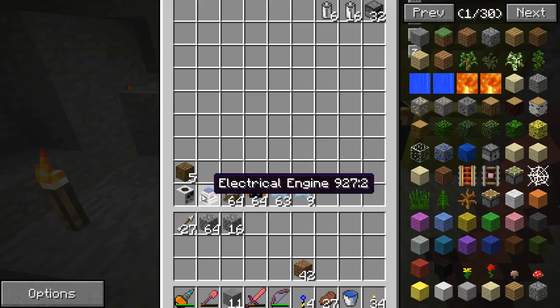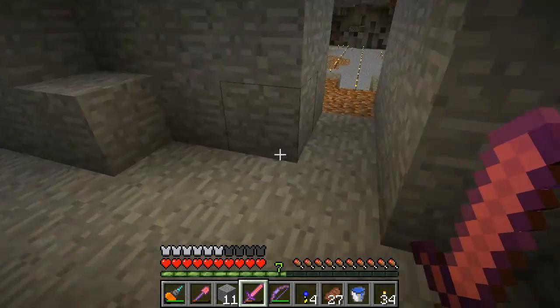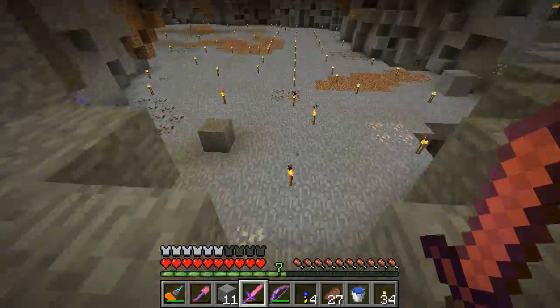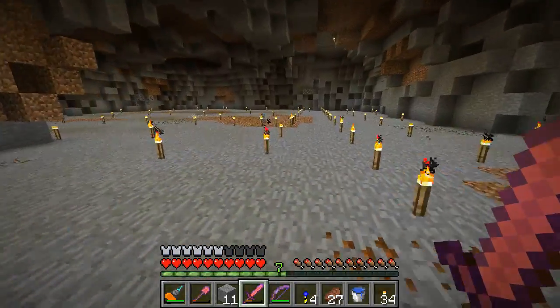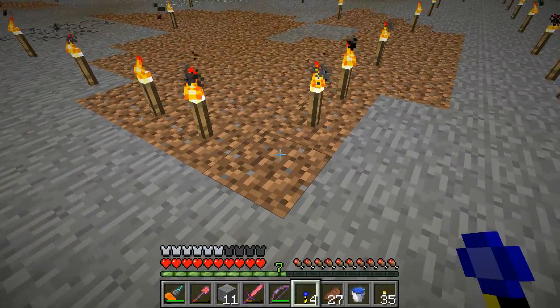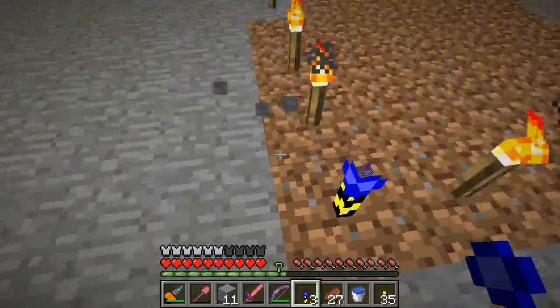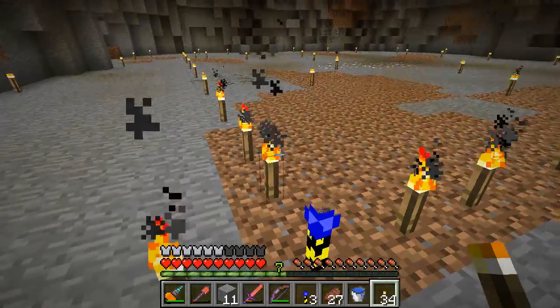Look at all this - it's amazing. I cleared this in a matter of minutes. If I'd tried to do this with a pickaxe it would have taken hours, even with a fully charged mining laser. Now let's set up the boundary for the quarry and set up our power source. We need these landmark markers and the quarry block itself.